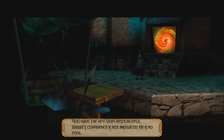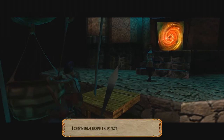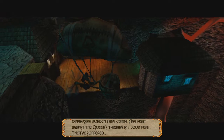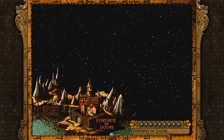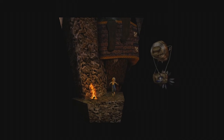You have the key. 'Very resourceful. Rabbit's confidence is not misplaced. He is no fool.' I certainly hope he is not. 'Use the key to free my clan from the oppressive burdens they carry. Any fight against the queen's tyranny is a good fight.' I'm sure I'm very sorry for them, sir, but what about me getting small? That just kinda ended. Does that safe icon mean it's saving? I don't really know. That guy's pretty happy — good for him.